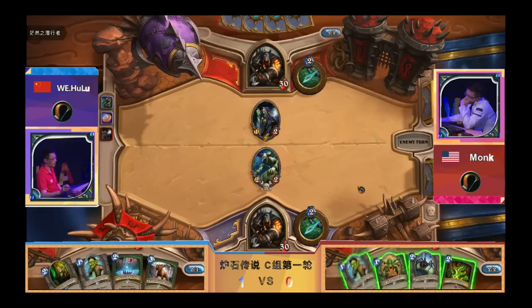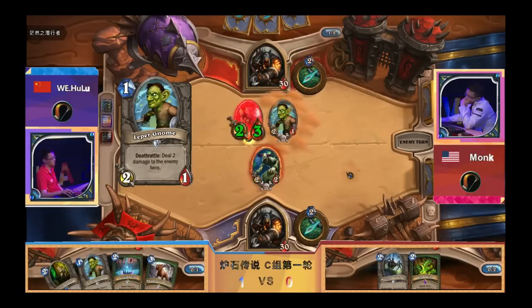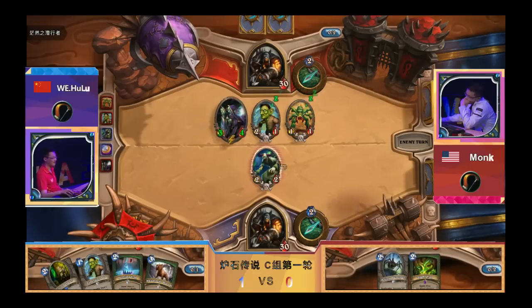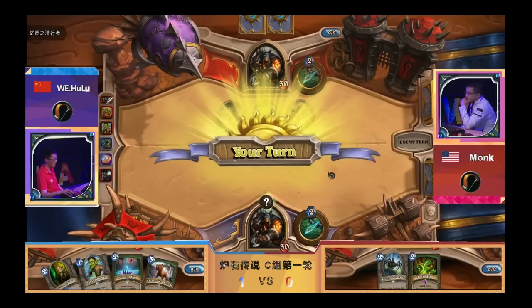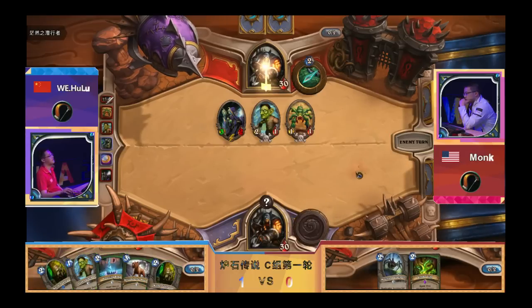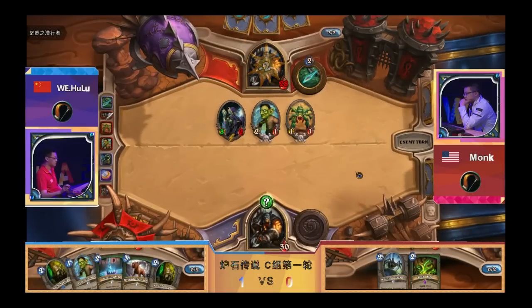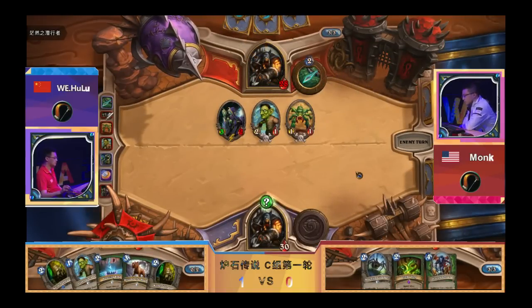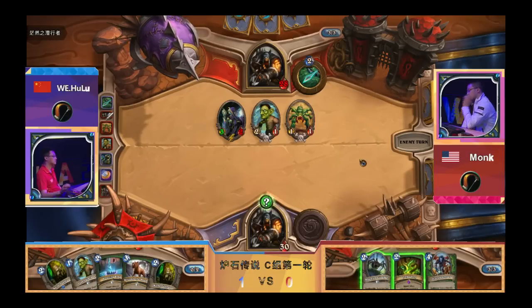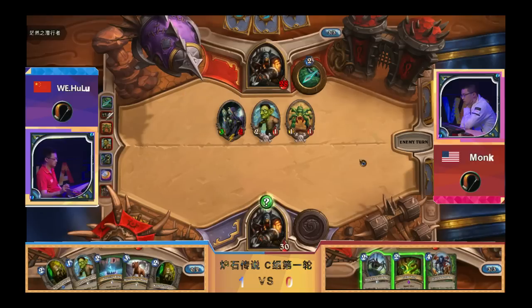I've seen the Snake Trap with the Juggler variant — it's kind of popular right now. What trap did he set? It probably has to be Explosive. Let's see if he hovers over it — he doesn't check it, so it has to be Explosive. From what I saw he didn't even check, so we can assume it's Explosive. But wait — if he plays two Snake Traps then he could also draw a Snake Trap here.